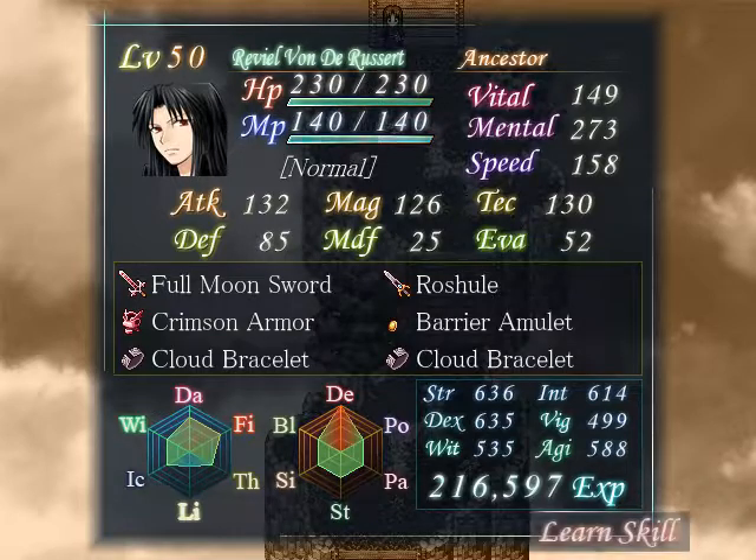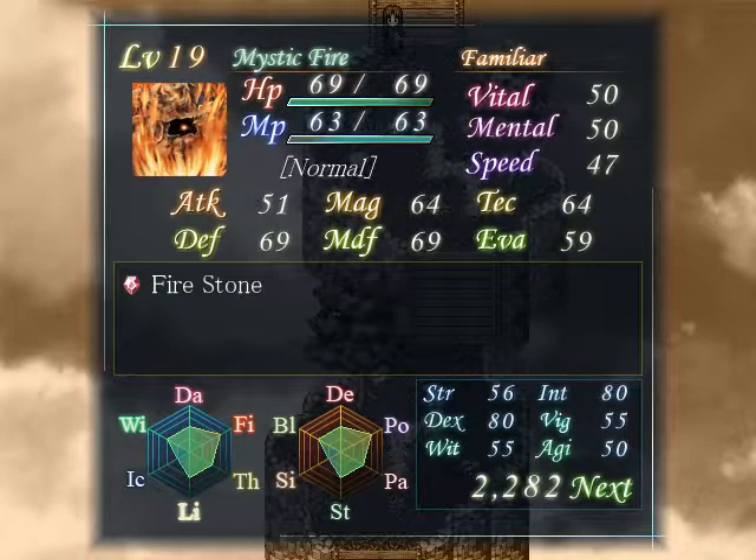I have no idea if status effects rely on the same percentages. And yes, there are characters with negative status resistances, as shown by how Mystic Fire has negative resistance to silence. That's it for the tutorial. Please make sure to like and subscribe.